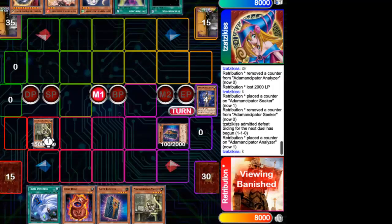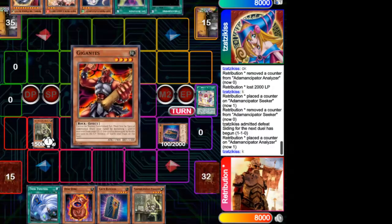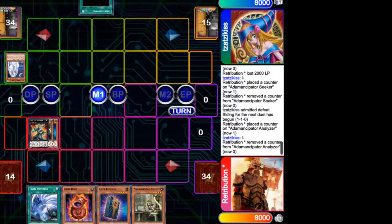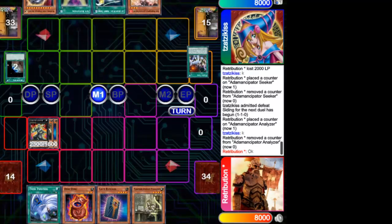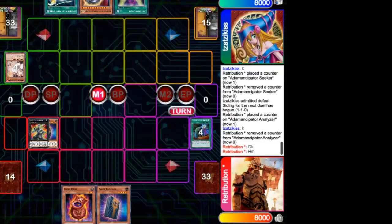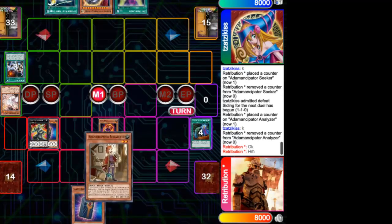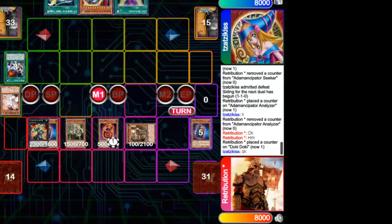He starts with Analyzer and summons Gate Blocker. He performs XYZ Granite, but its effect is negated by a hand trap. The Sky Striker player uses Terraforming to search Mystic Mine for more time, since he doesn't have a good play in hand. Luckily the Anancipator player has Twin Twister, so that won't be a problem. He uses the Granite effect again, but the Sky Striker tries to stop him with Ash Blossom. In response, he uses Called by the Grave to cancel the Ash Blossom and continue the combo, giving him a free path to make all his plays and deny Nibiru.